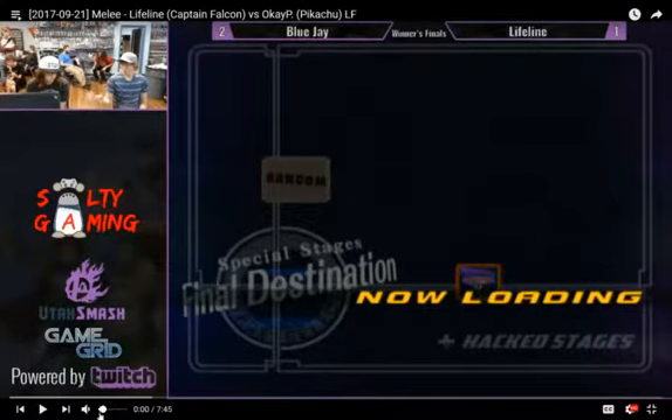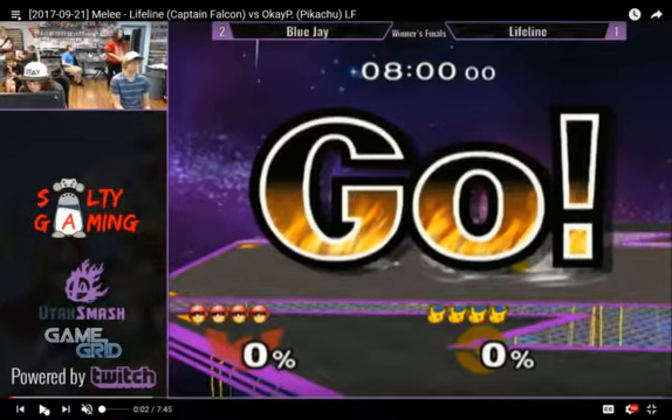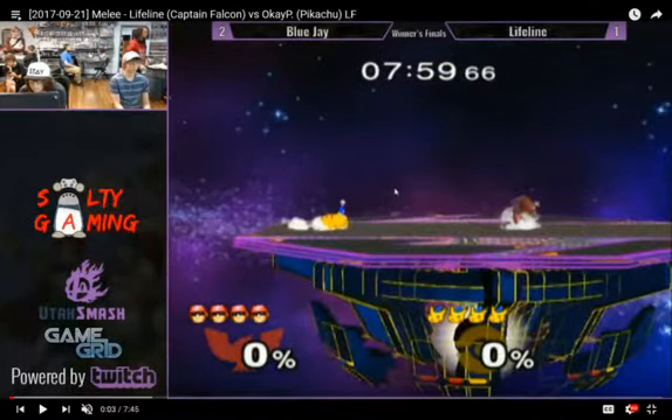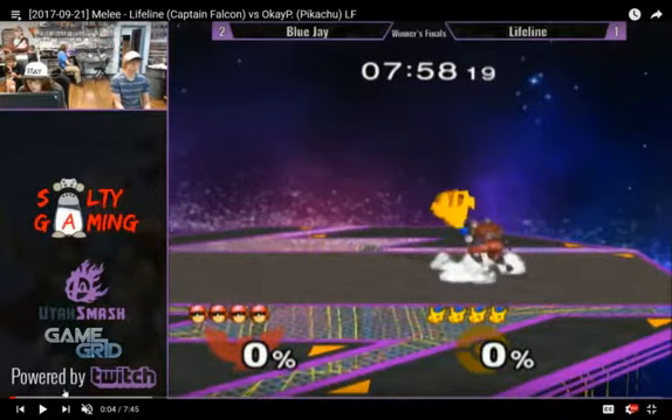I'll turn the volume down for this. They go to FD. Doesn't look like a neutral start. Immediately right off the bat, the go sign's in the way. Looks like they just crossed each other up, no one really got hit. He's just doing some dash dancing, trying to bait out moves. I don't know if he timed this on purpose, but it's really well timed if it was — right as Falcon is landing from this knee that he was throwing out, OKP is coming across him with his Nair.